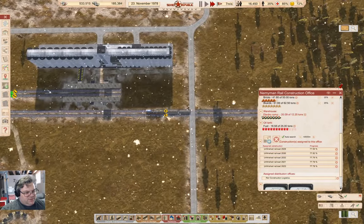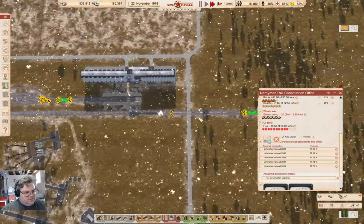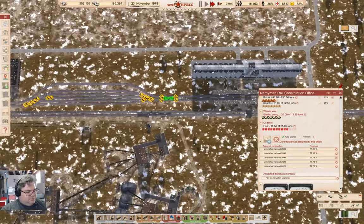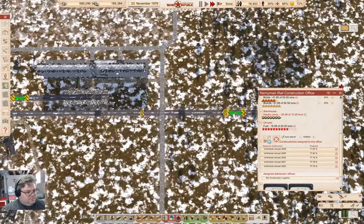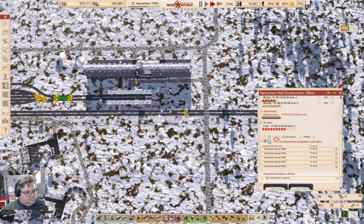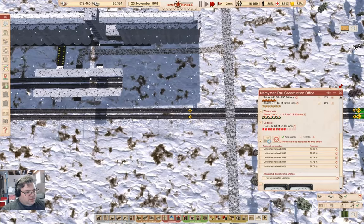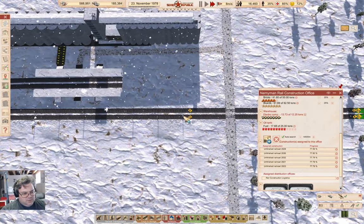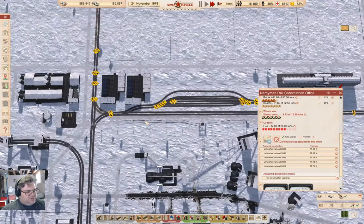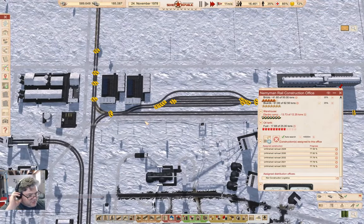Why does this say it's not electric? Maybe it's too far from the electric connection point. I can sort that out later — might need to put some more electric connections in.